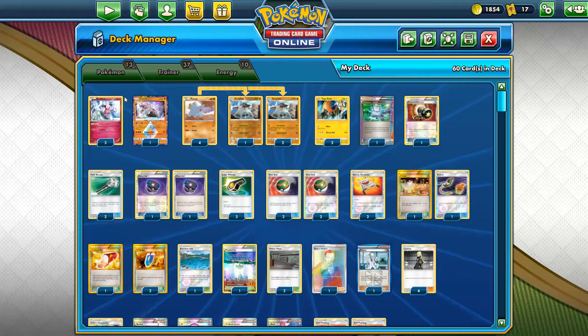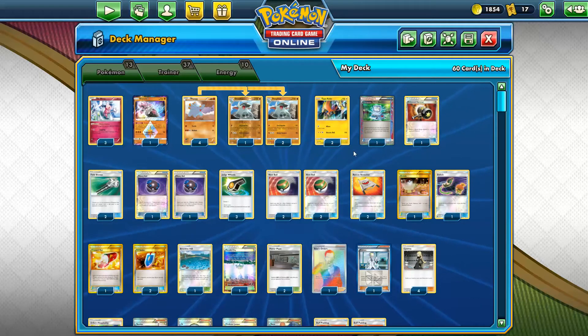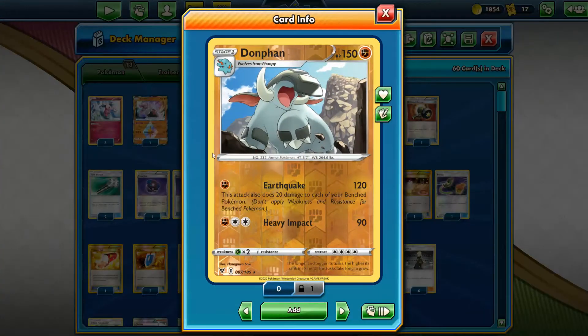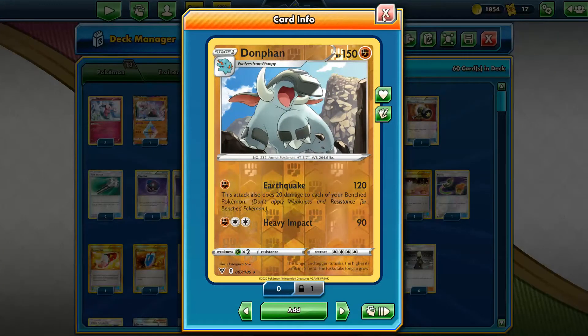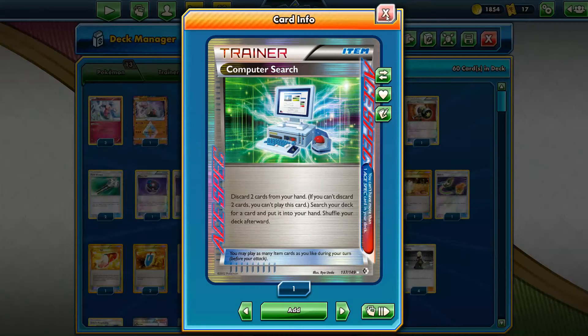So it's ten basics, and with the three Donphan it becomes thirteen Pokemon — good enough, it's gonna get the job done. For the ACE SPEC the choice is going to be Computer Search. You can try Dowsing Machine if you want, but I can't really recommend anything else. We need to maximize consistency. You could try Gold Potion, but even with Donphan's amazing HP and tools to make him tankier, I don't feel it's worth it. Computer Search is better — it's going to be more consistent.